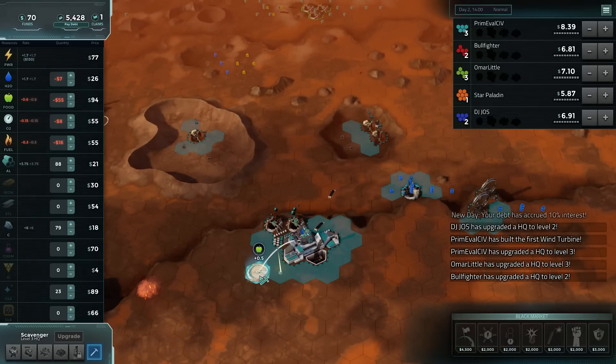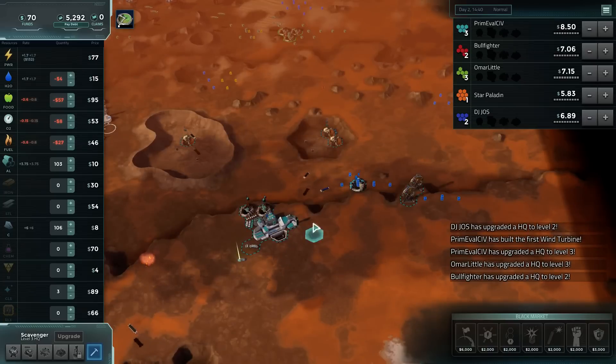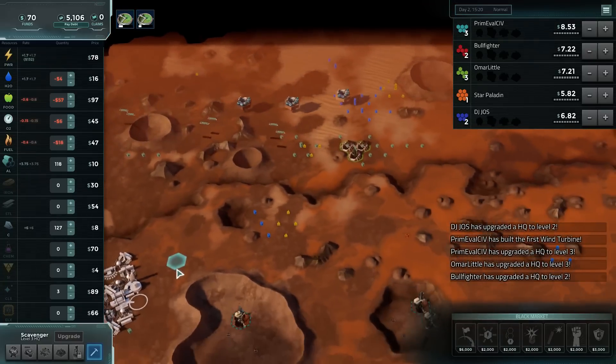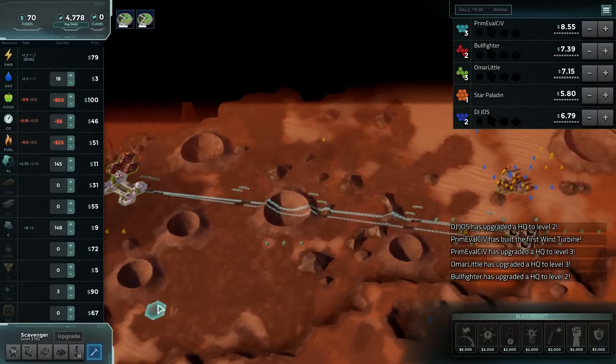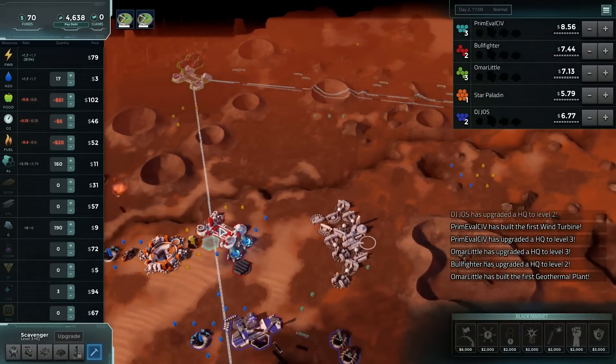Let's drop farms here. And then we'll go for the claim. We do need to keep an eye on what everyone else is doing. This guy is going into triple water rather than triple farms, which is interesting. Being scientific, it would make sense if he just went straight into farms.